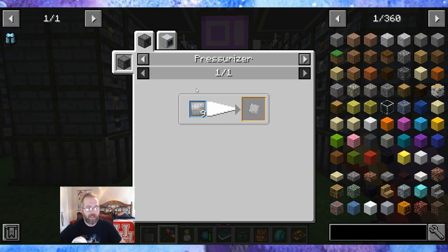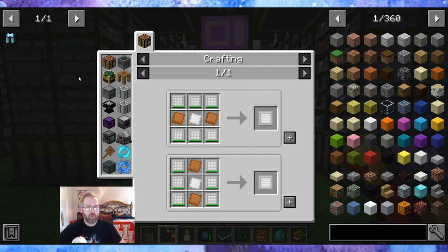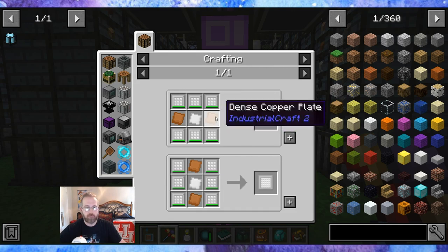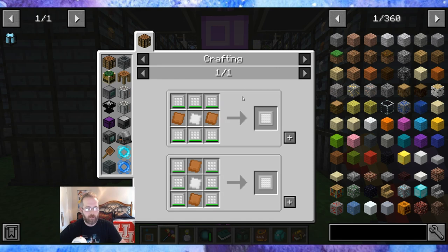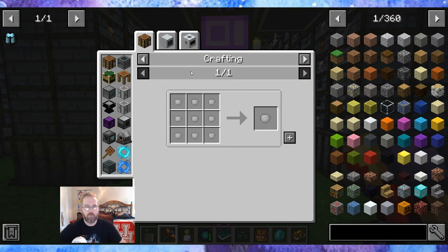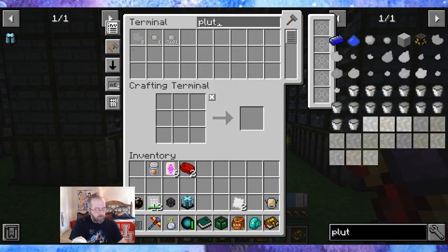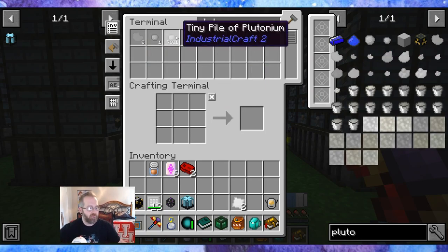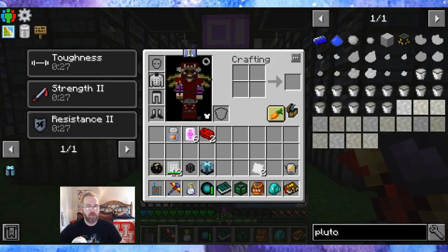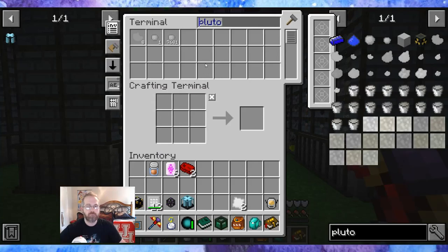Iron and copper plates. Pellets of RTG fuel — so plutonium. Are they all in tiny form? They're all in tiny form. Let me do one thing — I don't want it to be killing me immediately. I'm not sure if just picking it up like this causes it.